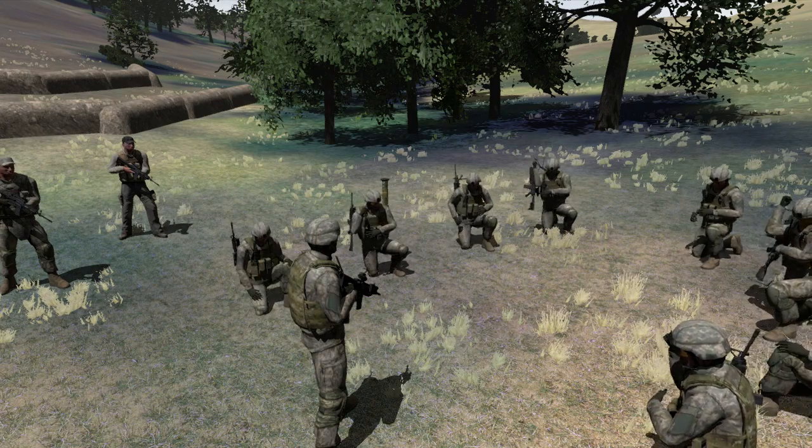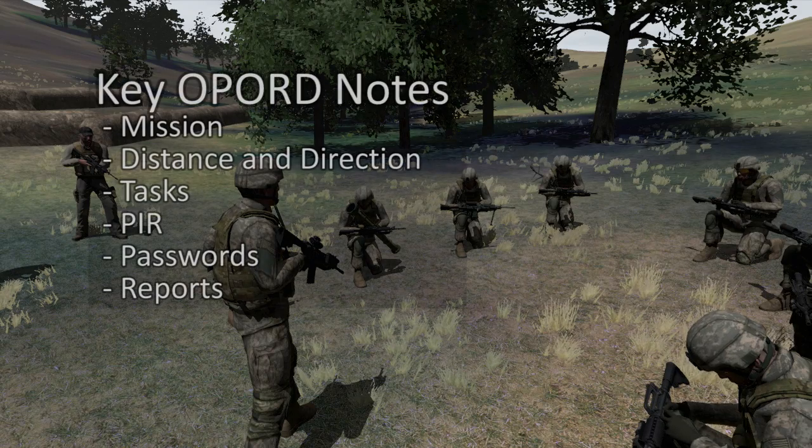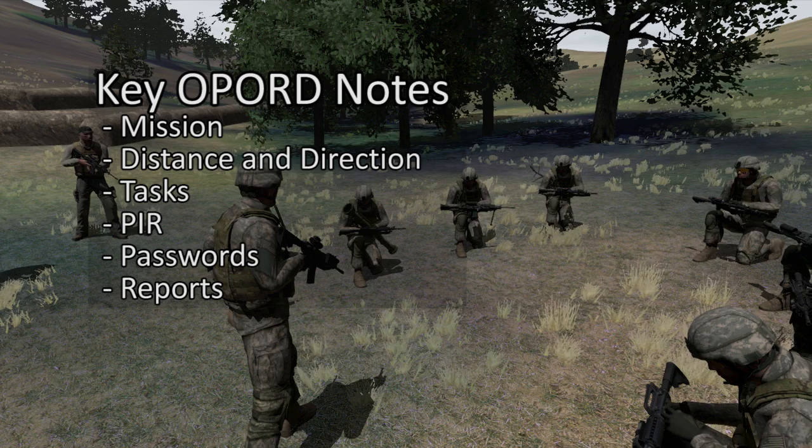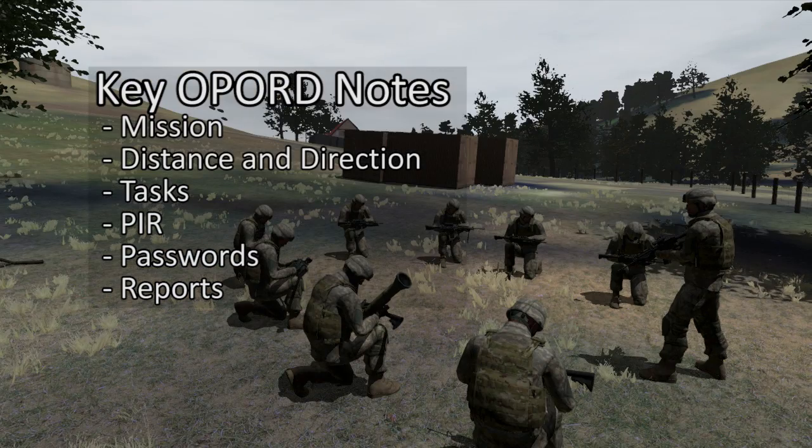During this time, all squad members should be taking notes and copying down all mission-pertinent information. This includes, but is not limited to, the mission statement, distance and direction of travel, tasks of subordinate units, priority information requirements, passwords, and required reports.